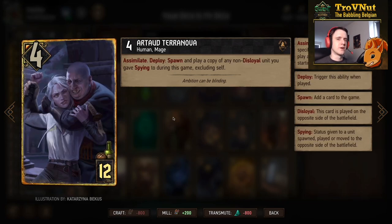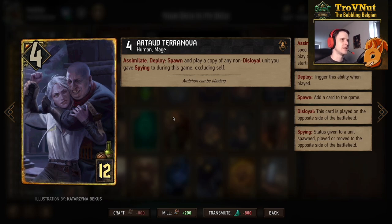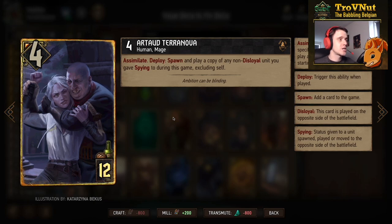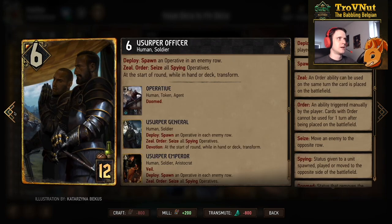Tow Terra Nova is one of the new cards and a very powerful new Assimilate unit — four power for twelve provisions with Assimilate. On deploy, you spawn and play a copy of any non-disloyal unit you gave spying to during this game, excluding itself. So whatever golden legendary card your opponent had that you gave spying to, you can play a copy of it. This is why the deck is called 'Your Deck is My Deck.'